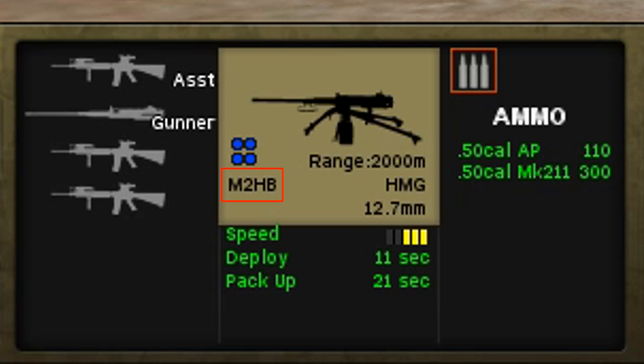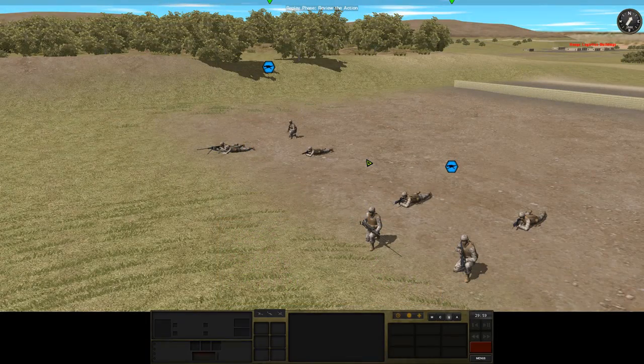Off to the left we have its designation, and above that there are some circles corresponding to the soldiers in the team. Just like in vehicles, these are blue when the soldier is okay, yellow when they're wounded, and red or empty when they're out of action or otherwise missing. To the left we can see what those individual soldiers are armed with and if they have any specific roles. On the right, we can see the heavy weapon specific ammunition the team is carrying. Underneath it all, we've got a general indicator of the speed of the team — different weapons weigh different amounts and are split across different numbers of soldiers so speeds can vary — and some indicators for the time it takes to deploy and pack up the weapon.